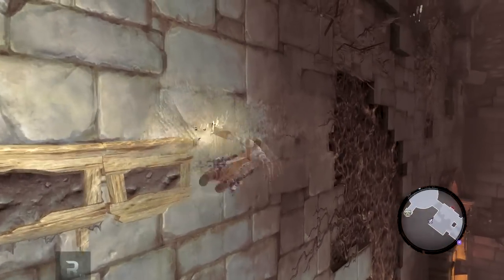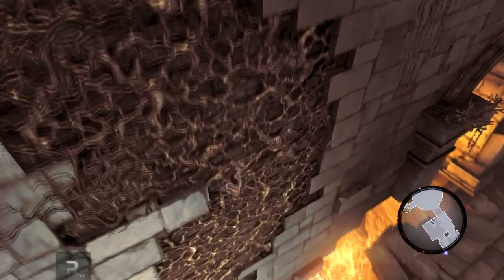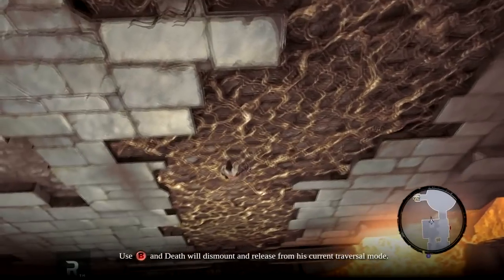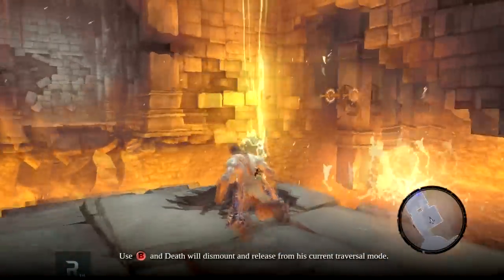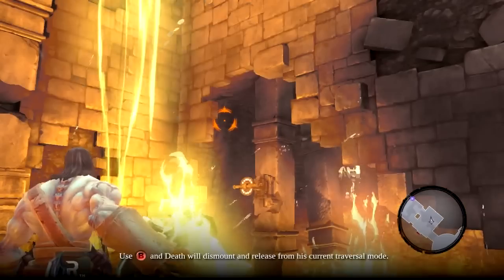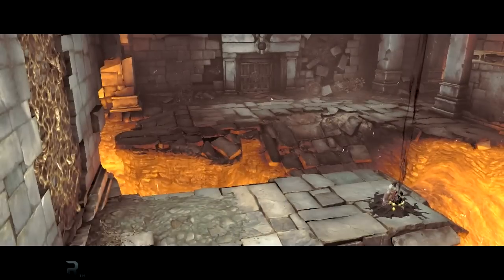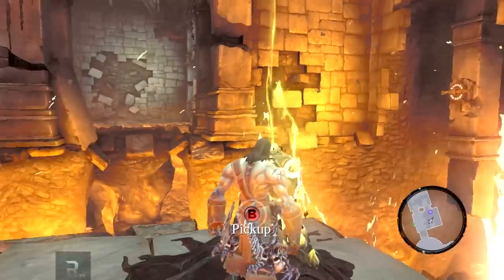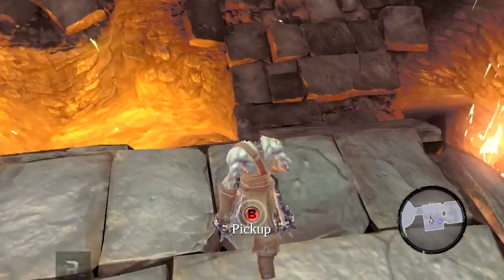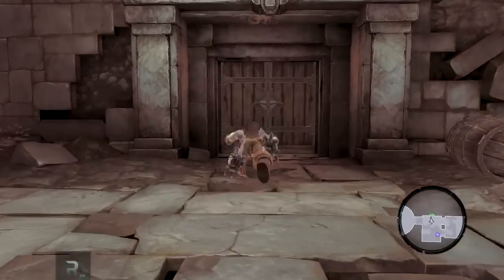Let's head over this way — more vines. Here's the shadow bomb. Nice, so that opens that door. How do I get back over there? Oh, it's just this way — that's nice, thank you.